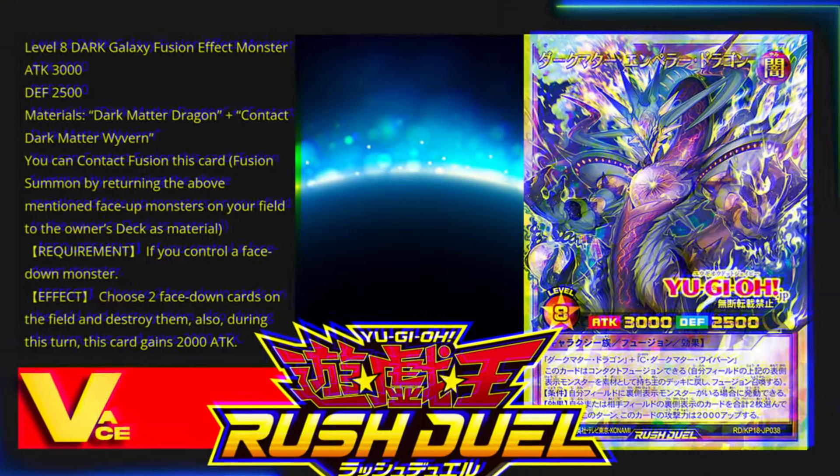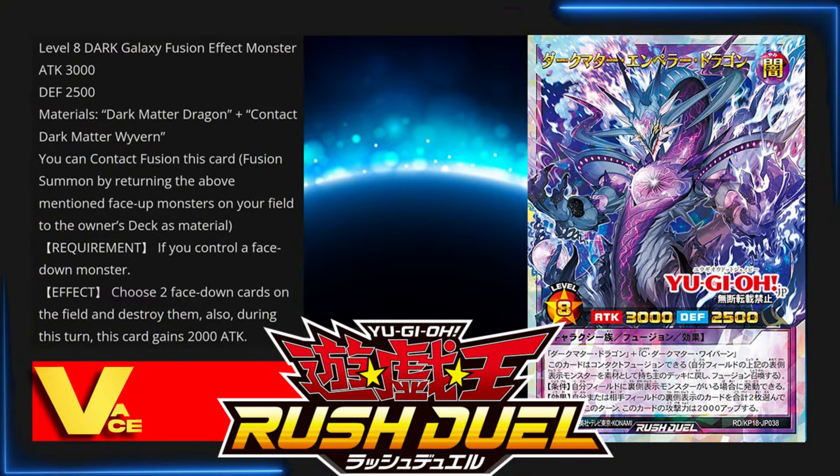Dark Matter Emperor Dragon is a Level 8 Dark Galaxy Fusion effect monster with 3000 attack and 2500 defense. Materials are Dark Matter Dragon plus Contact Dark Matter Wyvern. You can Contact Fusion this card — Fusion summon by returning the above-mentioned face-up monsters on your field to the owner's deck as material. Requirement: if you control a face-down monster. Effect: choose two face-down cards on the field and destroy them. Also during this turn, this card gains 2000 attack points. You can destroy up to two of your opponent's cards and boost this card's attack by 2000. Note that you must destroy exactly two cards, so if your opponent only has one, you'd destroy one of your own — but running Dark Matter likely means you'll have set monsters or backrow to trigger this effect.